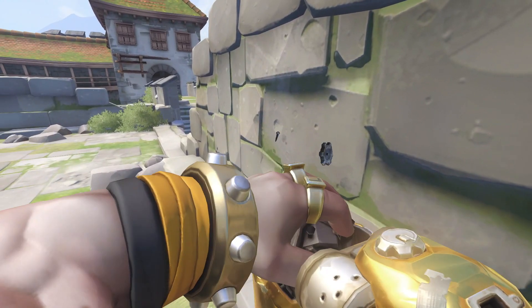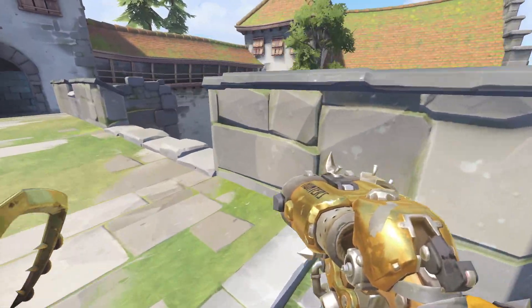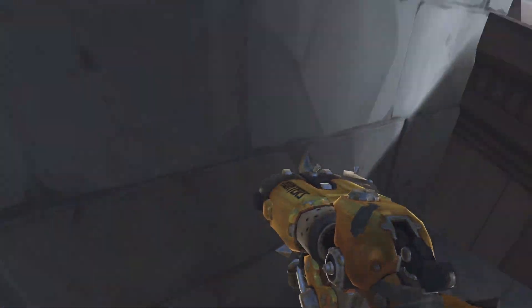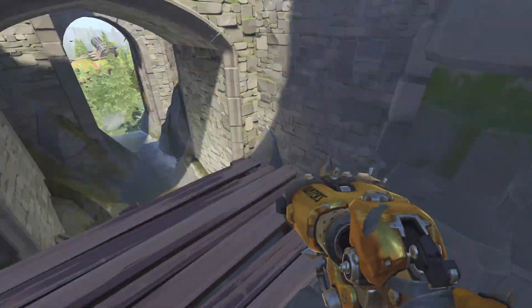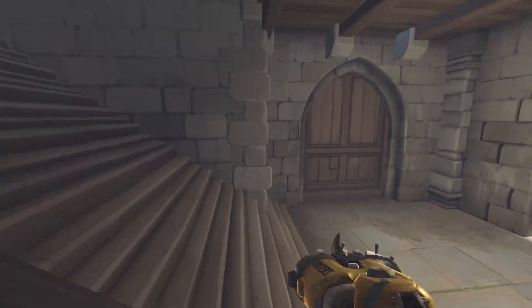Heading back to Eichenwald, the Reddit spot. What more must I say? Take the high ground and jump off the map to the right side — you need to go far enough to land on the platform below. Hook someone as you begin falling and turn your hook slightly to the right to ensure they go off the edge and don't get stuck on the map geometry.